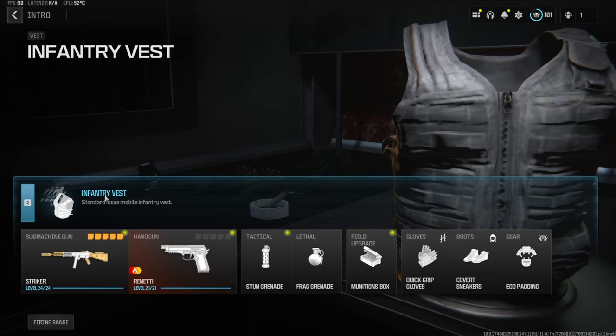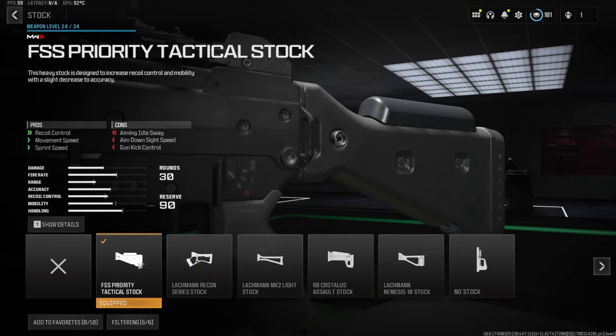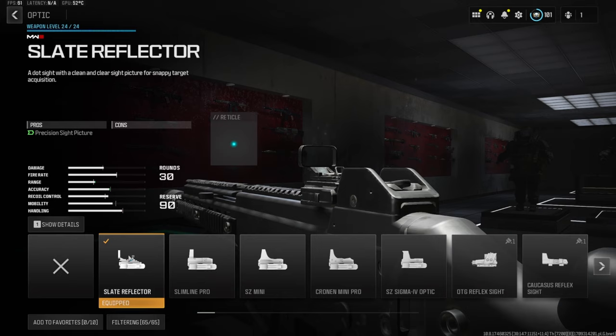For our vests we are going to be using the infantry vest. Now let's jump straight into the class setup for the Striker. Over on the stock, to help out with recoil control, we're going to be using the FSS Priority Tactical Stock. This also helps out with movement speed and sprint speed. You do lose some gun kick control and aim down sight speed, but I think it is all worth it in the end.